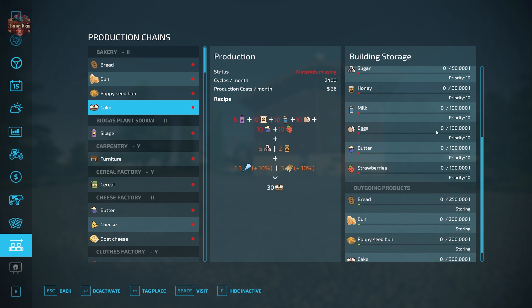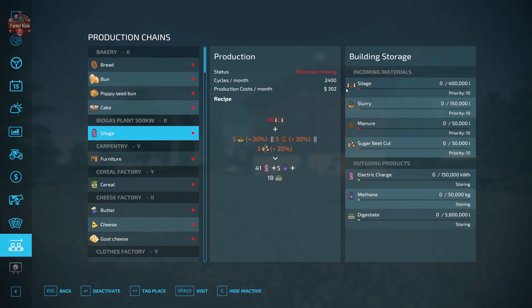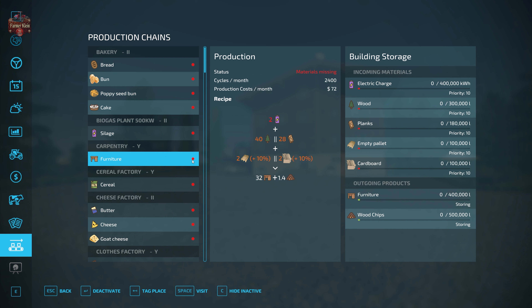The BGA can produce energy, methane, and digestate. It needs 45 silage plus either 5 slurry, 5 manure, or 3 cut sugar beet to produce 41 energy, 5 methane, and 18 digestate. For our carpentry shop: 2 electricity + (40 logs or 28 planks) + (2 pallets or 2 cardboard) = 32 furniture and 1.4 wood chips. For our cereal factory: 5 power + 5 honey + 5 raisins + 23 corn + (18 oatmeal or 70 oats) + 5 pallets or 5 cardboard = 55 cereal.